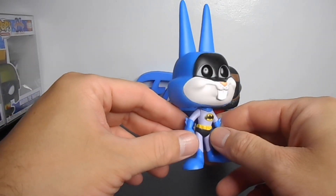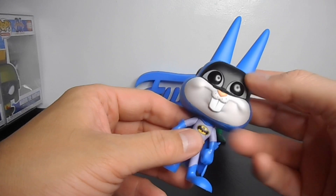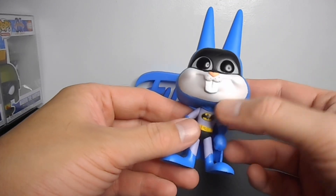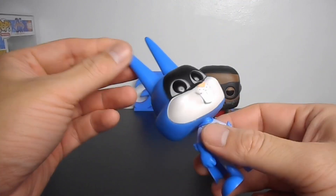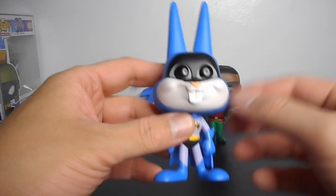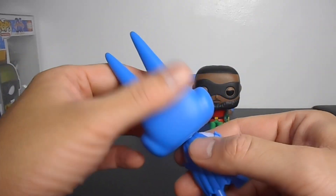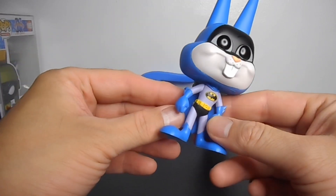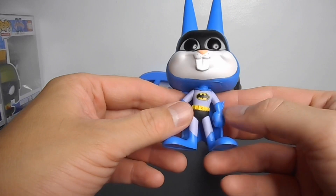I like the detail. You can see the detail of the head, the big black-brown eyes, and the big head. Look at the ears of Bugs standing up compared to the other figure. It's nice — I like the color. I think the color of this costume as Batman is a Super Friends costume.